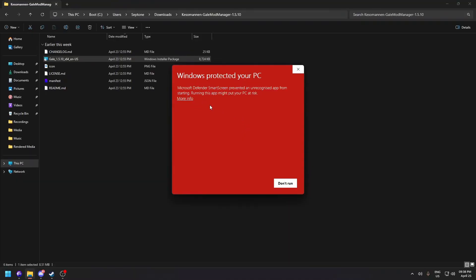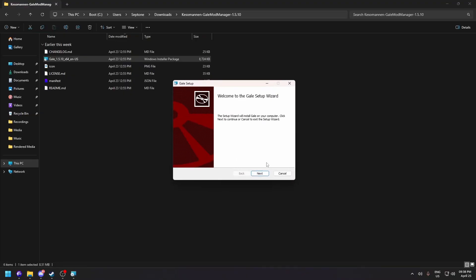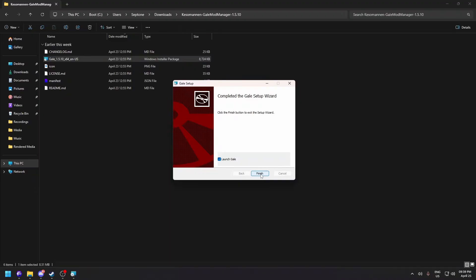Don't be alarmed by the Windows warning — just click 'More Info' and then 'Run Anyway.' It will now install Gale Mod Manager. Just click Next, Next, Install — that's pretty much it. You can untick the launch option or leave it ticked so Gale opens automatically.